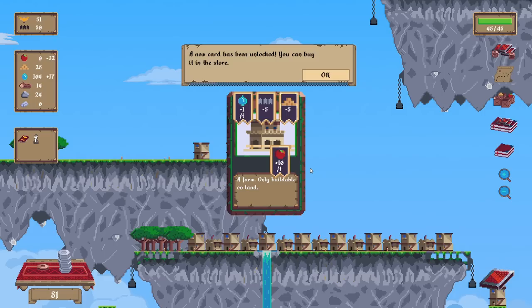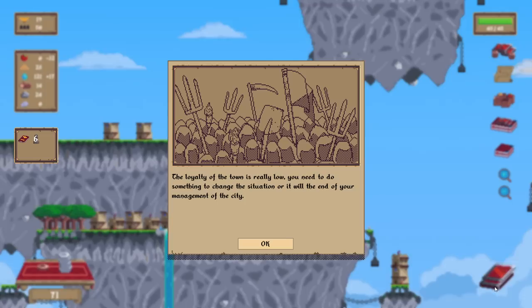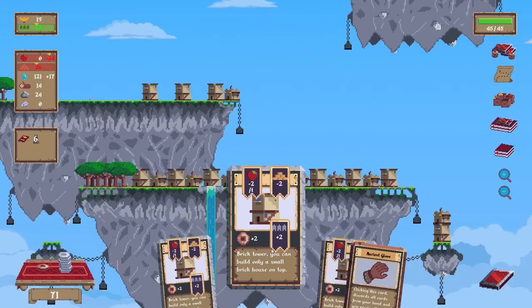Please tell me that we can buy this. There we go! That's what I wanted! A farm — only buildable on land, plus 10 food. It's going to be too late, I bet. Yes, I know my loyalty is very low.